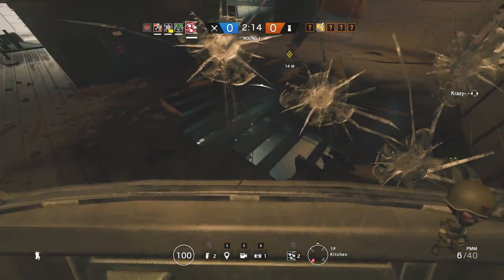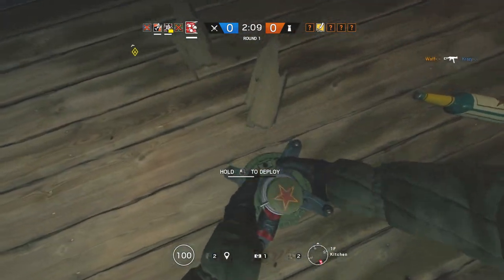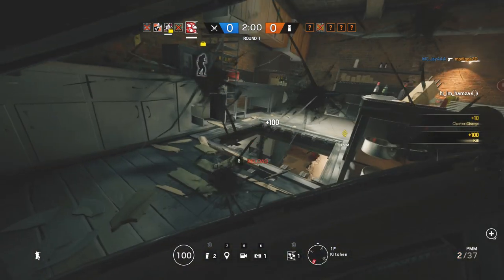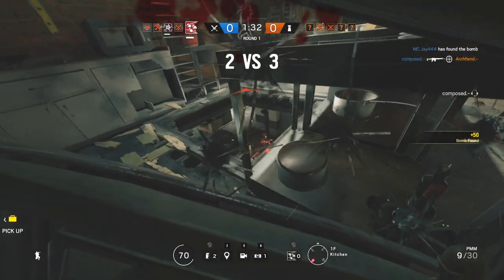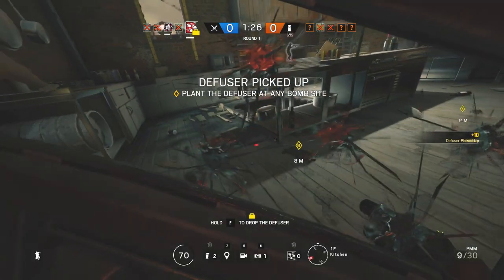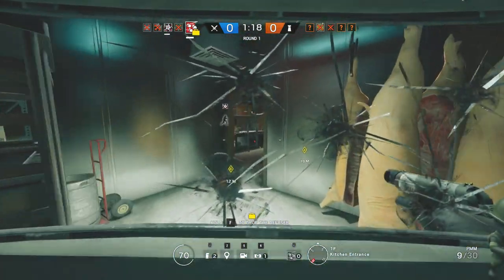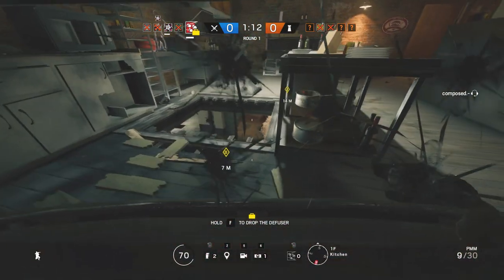Now that you've destroyed as much of the defensive utility as you can, it's time to use the remaining one or two cluster charges to flush the enemies out of the objective or even get kills with them. The problem is that the cluster charge is not discreet whatsoever — they're loud when you place them, they're loud when you detonate them, and the enemies have plenty of time to run away before they even blow up. So what you want to do is preplace your cluster charge, and before detonating it, reposition yourself in a way that allows you to catch defenders rotating off to safety. When they rotate, it puts them in a much more vulnerable position, allowing for a very easy kill with your primary weapon. This may not directly get kills with the cluster charge, but the end result is the same.